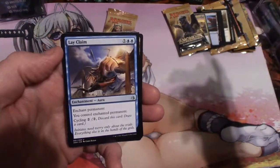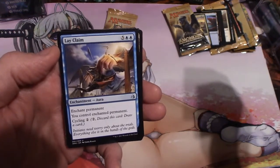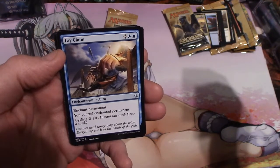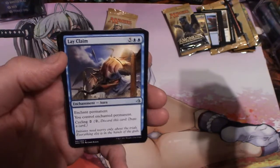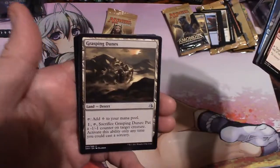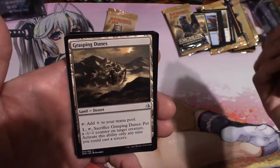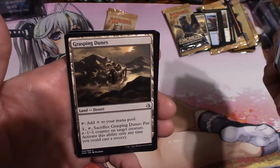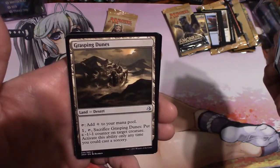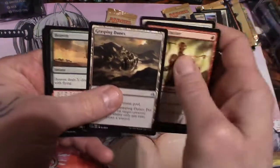Lay Claim — Enchant Permanent. You control Enchanted Permanent. Cycle for two: discard this card and draw a card. For seven, you can enchant the permanent and just take over somebody's card — take over somebody's creature. Grasping Dunes, a Desert. Add colorless to your mana pool. For one and tap it, sacrifice Grasping Dunes and put a minus-1/minus-1 counter on target creature. Activate this ability any time you can cast a Sorcery.